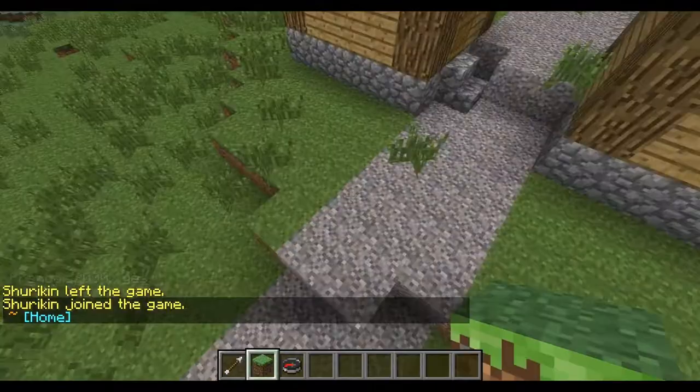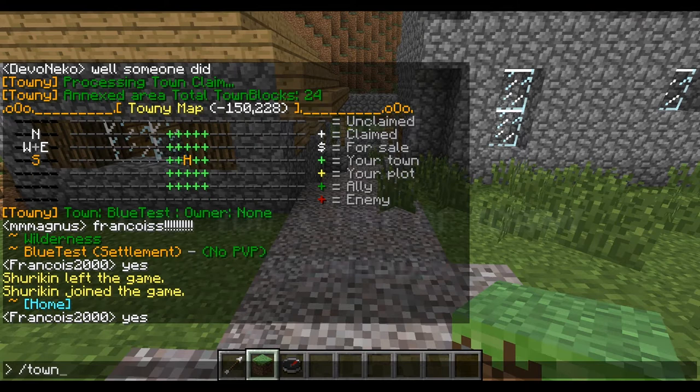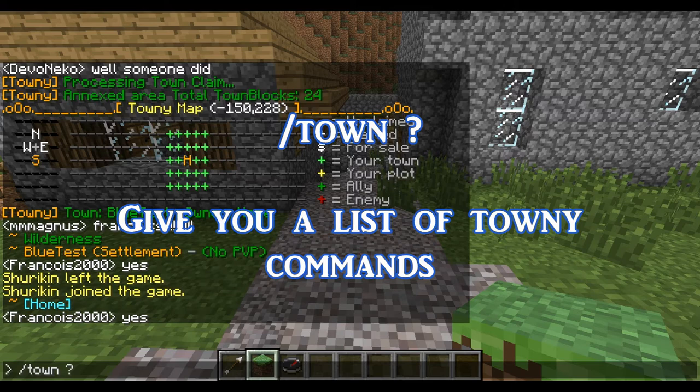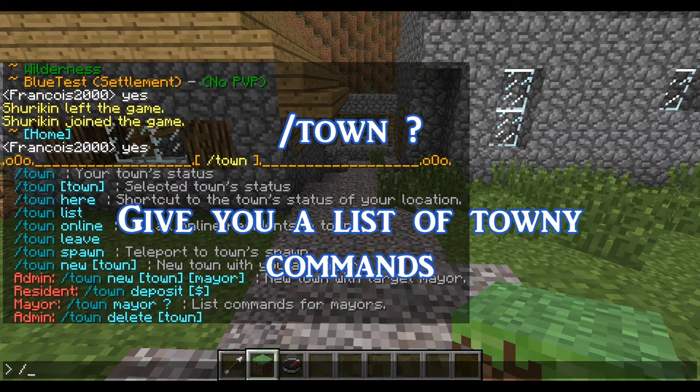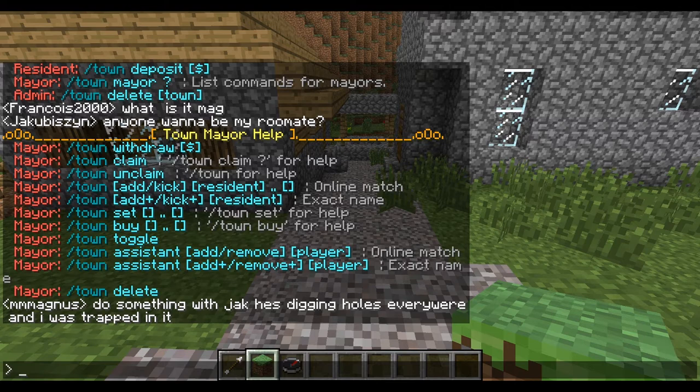These are the basic commands for Towny that everyone should know — necessary for using Towny. If you want to know more commands, do '/town ?' and it will give you a list. Since I'm the mayor, I want information on the commands I can use as mayor — I'll use '/town mayor ?' for that.